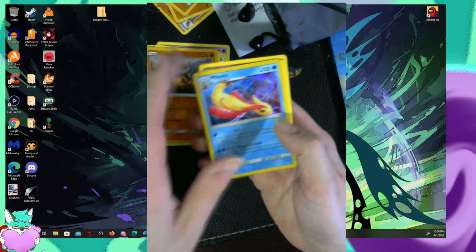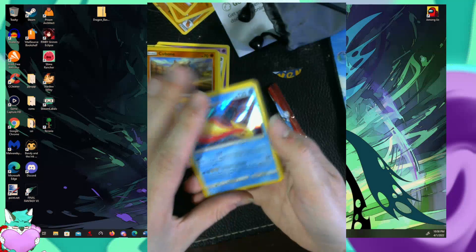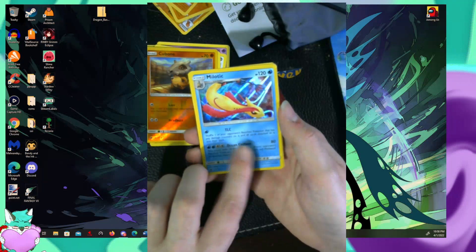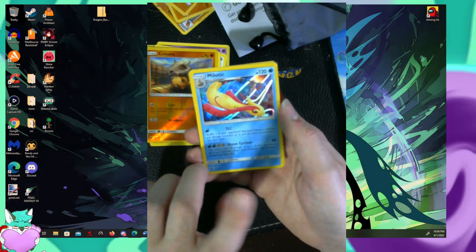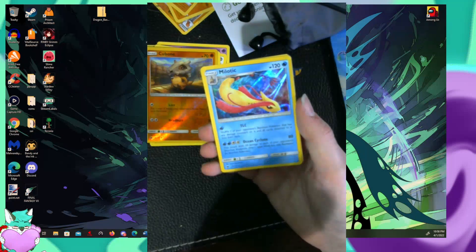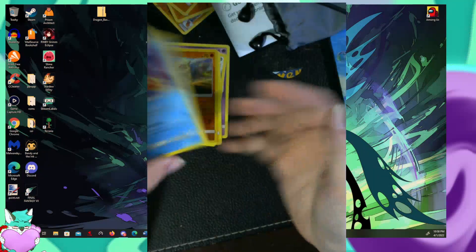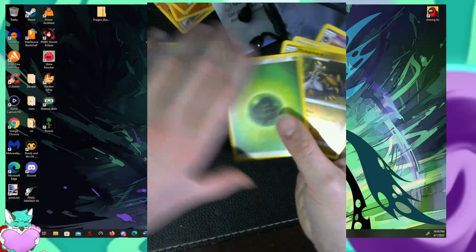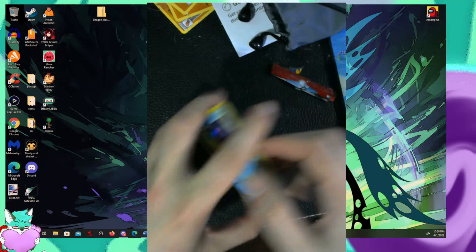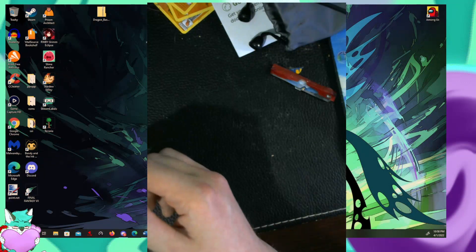Oh, and we got Milotic! I am a happy camper. Hakamo-o, and Fighting Memory, and a Haunter. TLC — shuffle one of your opponent's benched Pokemon that has any damage counters on it, and all cards attached to it, into their deck. Oh my gosh. So this, in conjunction with a card that will attack your bench, you could just keep sending your opponent's Pokemon back into their deck, and eventually whittle them down to nothing — having nothing on their bench. Those of you that play the TCG should know that's pretty much an instant victory.